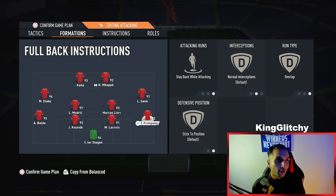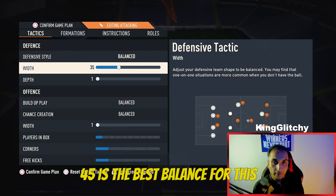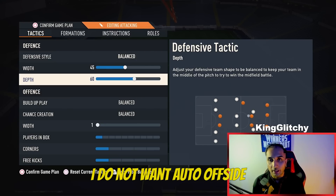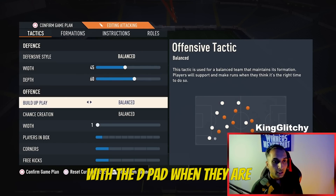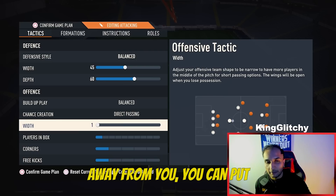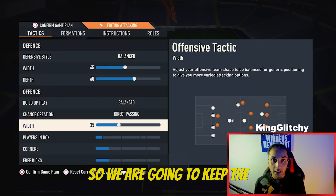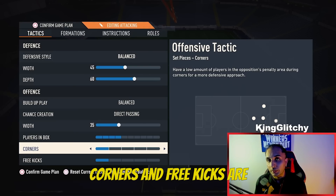For custom tactics: Defensive Style is Balanced. Width is 45 — the sweet spot and best balance for this formation. Depth is 60, not 62 or 71 — I want this formation to work manually, applying manual pressure and offside traps with the D-pad. Build-Up Play is Balanced. Chance Creation is Direct Passing — if you struggle with that, Balanced works too. Attacking Width is 35, keeping the midfield very narrow so the fullbacks provide the surprise width factor. Players in the Box is 4, and Corners and Free Kicks are 1 each.